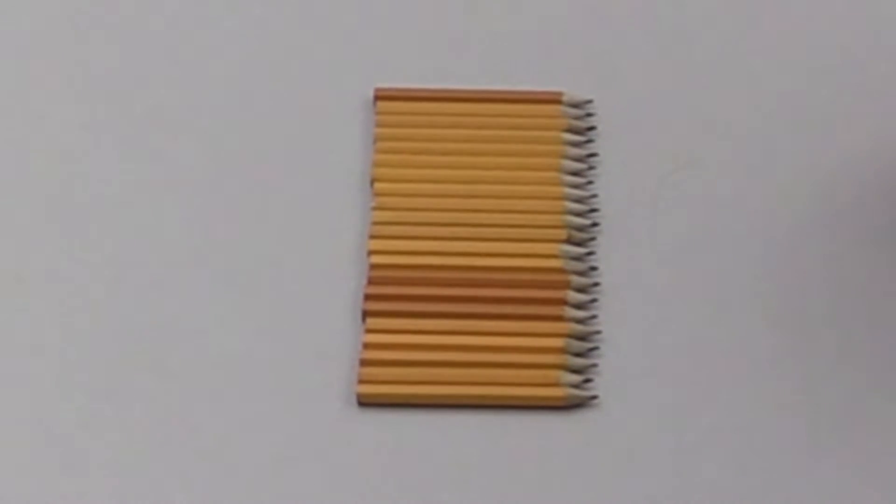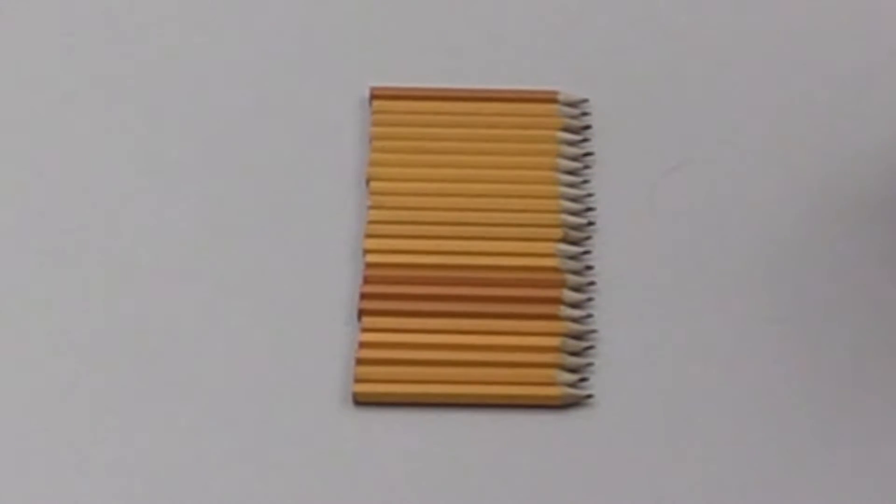The Game of NIM, and there are a lot of different versions of it. We'll explain some other versions after we play this game. We're going to start off with 21 pencils and Robert and I are going to take turns, where we're going to pick up either one, two, or three pencils. The last person to pick up the pencils is the winner of the game. So to start off, I'll let Robert begin — you pick one, two, or three pencils.